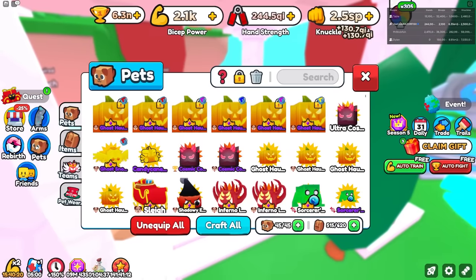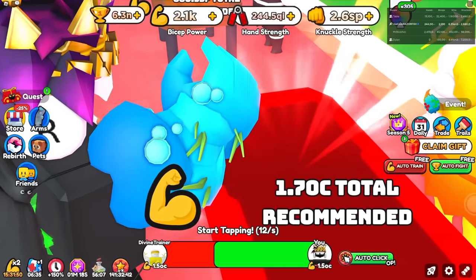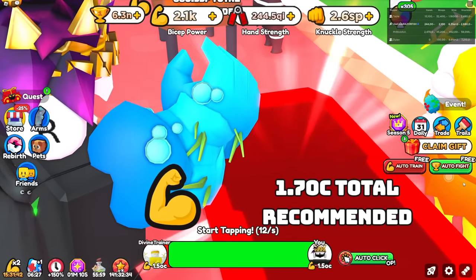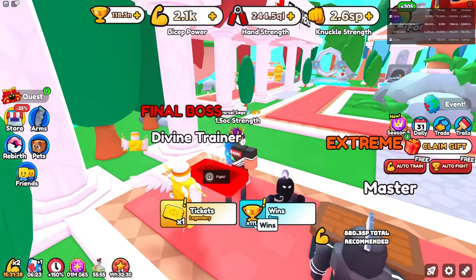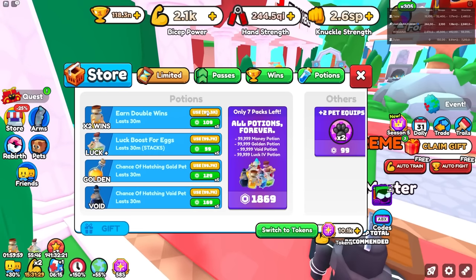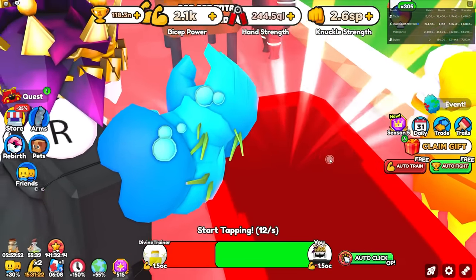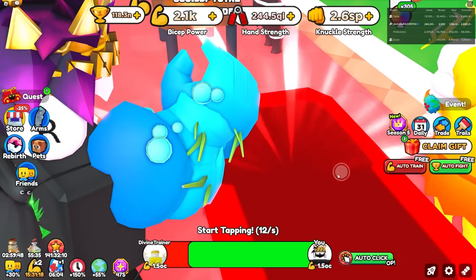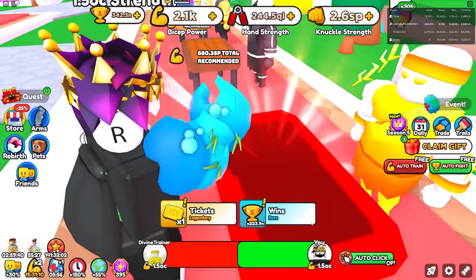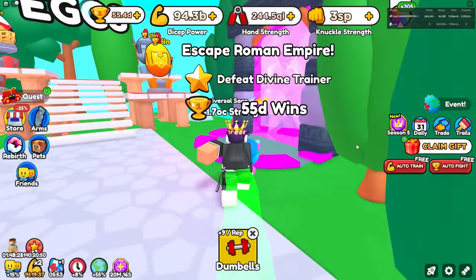I should get a little bit more strength because that is extremely slow. I gotta equip my wins pets team. With 1.5 OC that's a little better. With the 2x wins boost — 111 END wins multiplied by two gives 222 END wins which is really good because I need 55 D, and D should be after N so it won't take that long. The main reason it's taking so long is how long it takes to beat this divine trainer. Alright, we just got enough and unlocked that area.